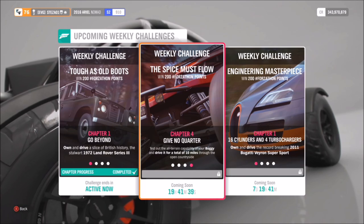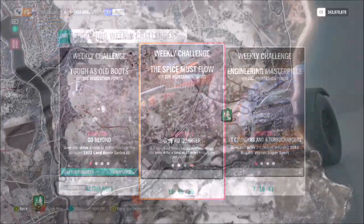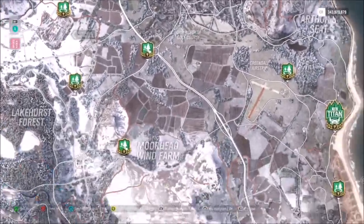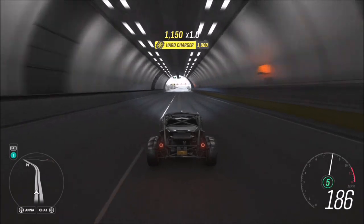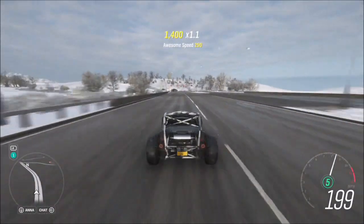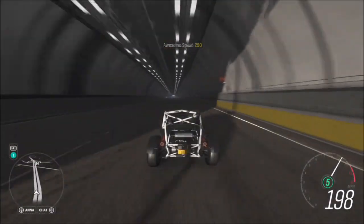The final challenge just wants you to drive 10 miles, so it's nothing too difficult — it's just time consuming more than anything. The way I do it is I head onto the motorway and just sit flat out. The Aerial Nomad with the tune will happily sit over 200 miles an hour for the majority of the journey, and 10 miles is about two lengths of the motorway.